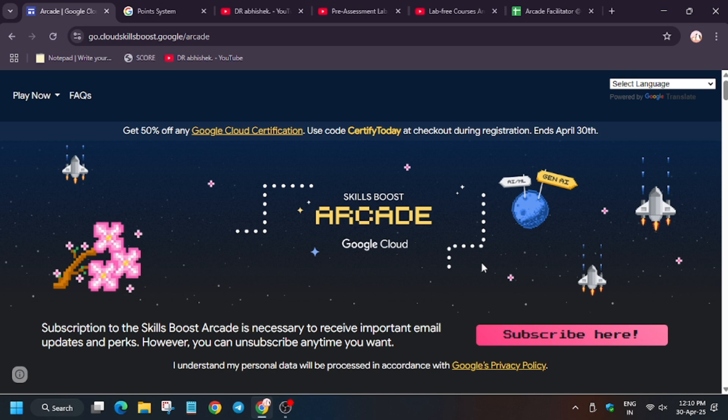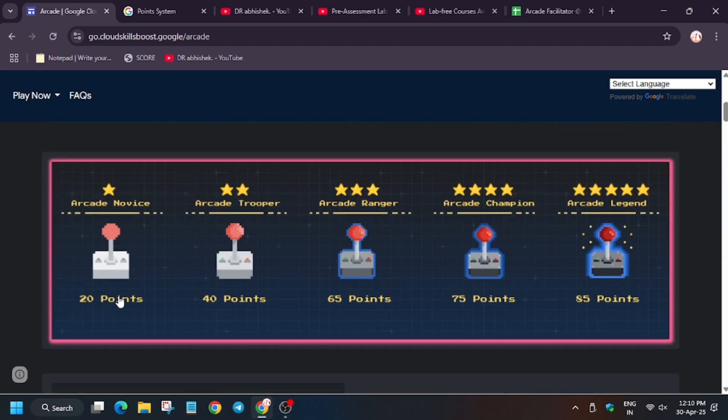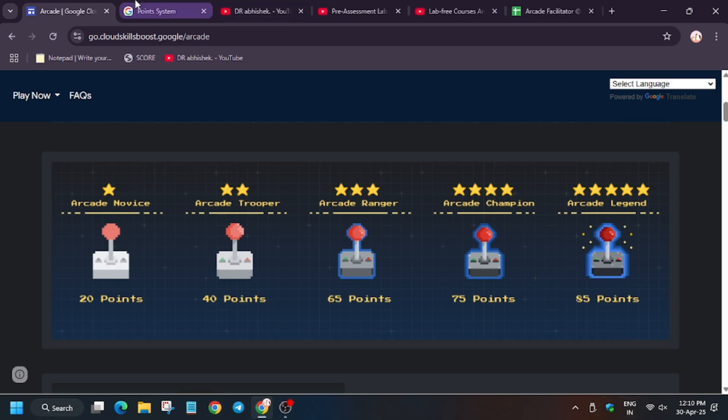The Arcade program is a 6-month program that happens twice a year. In this cohort it runs from January to June, and here we earn points. When you earn points these are used to redeem swags based on the point matrix. As you can see, the first milestone is 20 and the last is 85. If you reach around 20 you get 20-point swags, and if you reach 85 points you get 85-point swags.